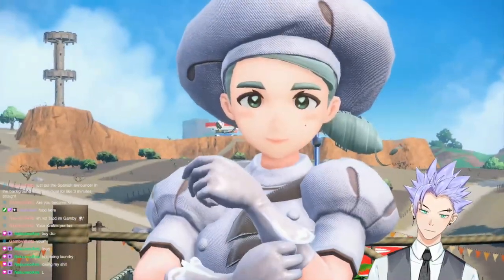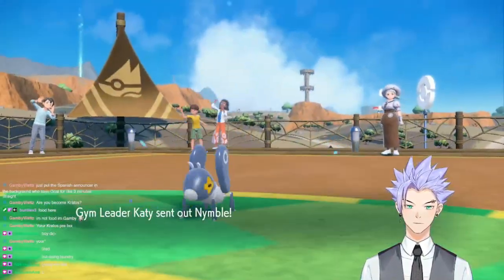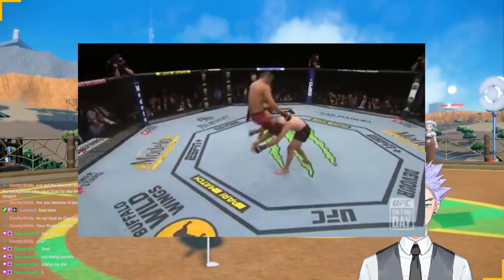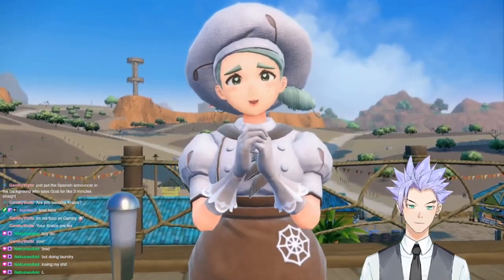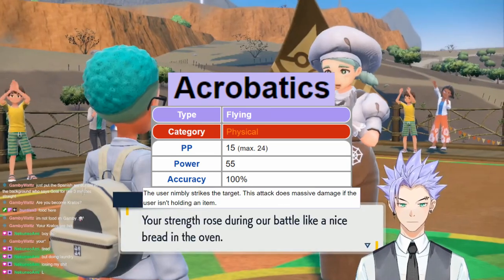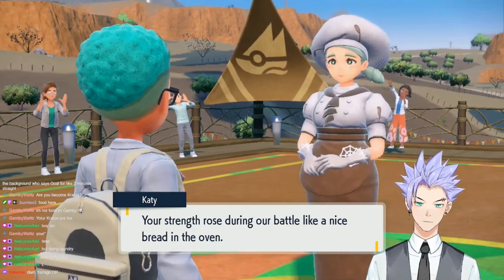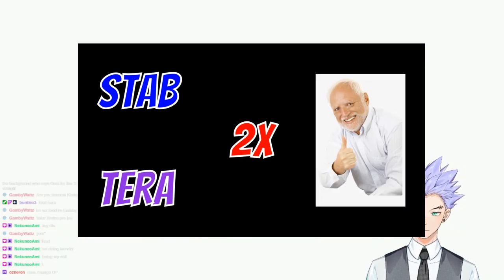The first badge is the Bug Gym in Cortondo against Katy. This fight lasted just as long as the UFC's Ben Askren vs Jorge Masvidal fight - it was over so fast. Why was it so easy? Acrobatics. This move does double damage if the user isn't holding an item. So a 110 base damage move, plus STAB, plus Terra, plus super effective? Katy stood absolutely no chance, and we easily obtained our first badge.